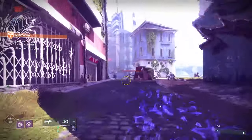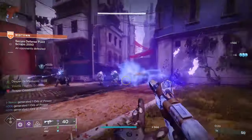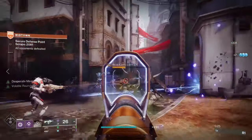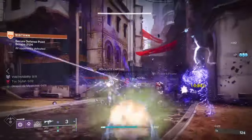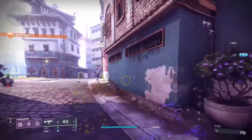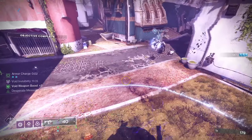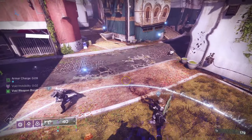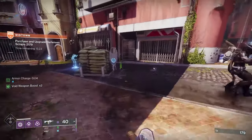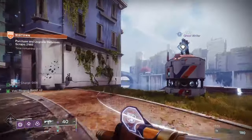Time for the PvE side of things with the Recluse. This roll has Desperate Measures, which is kind of like Golden Tricorn but on a timer — much more forgiving. Golden Tricorn is about two or three seconds, Desperate Measures is about seven seconds, which is really nice. You can get the damage buff going especially with grenade kills. It also has Subsistence. After the nerf, Master of Arms is just a bit disappointing for PvE.